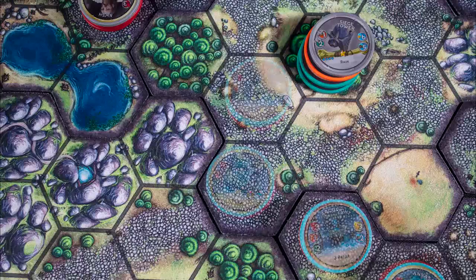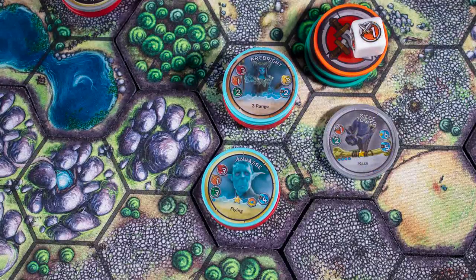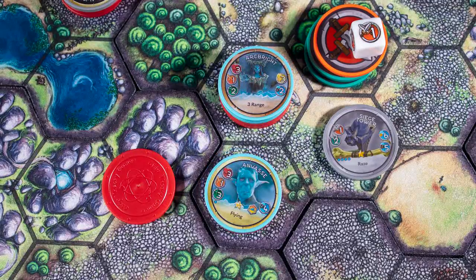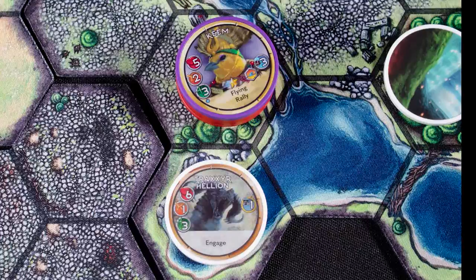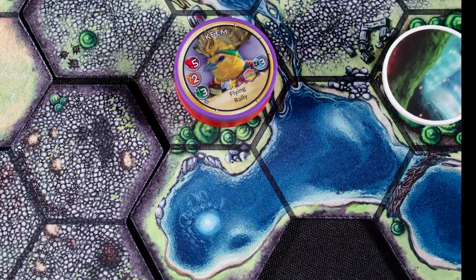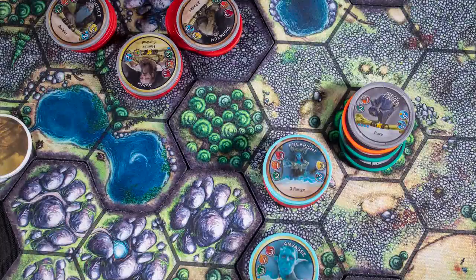Units will move their speed down the path to your target. If they come within range of an enemy spire, it can attack, rolling a number of dice equal to its attack tokens — for each hit, remove one health from a unit. If you are beside an exploration marker you can choose to look at it; this may lead to a fight, but once the token is removed you may be able to build a spire on that spot.